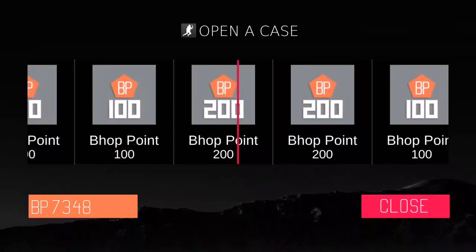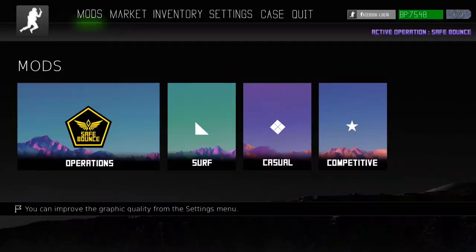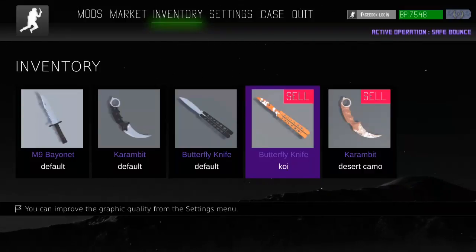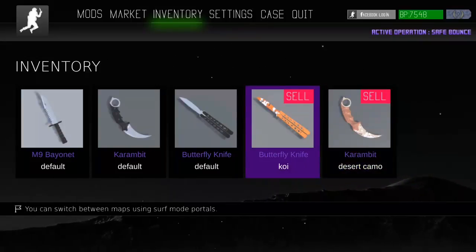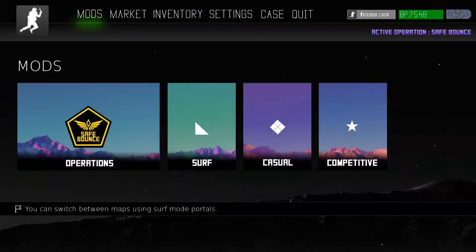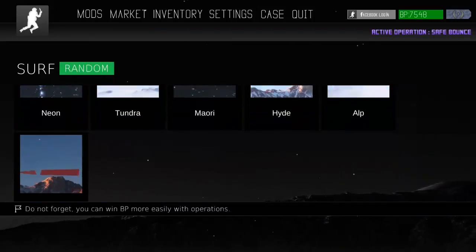We're just going to keep getting points. Now I'm going to play one of these knives. Let's use a butterfly knife actually — the Koi skin one. It has a Koi skin on it apparently. Everything else looks the same.